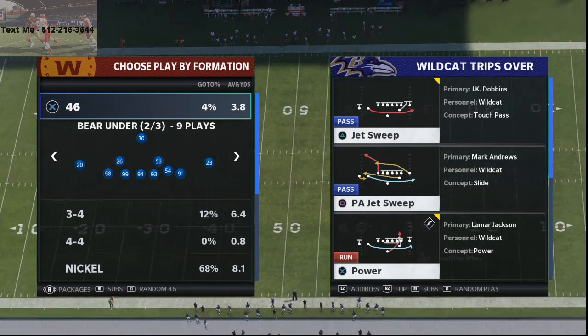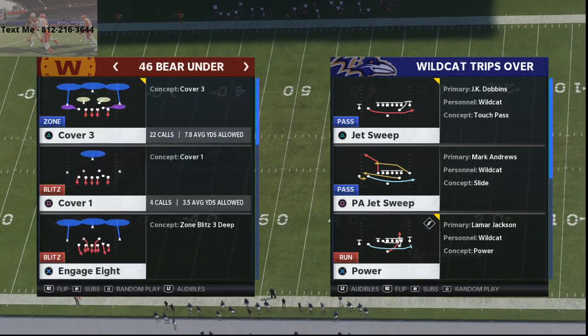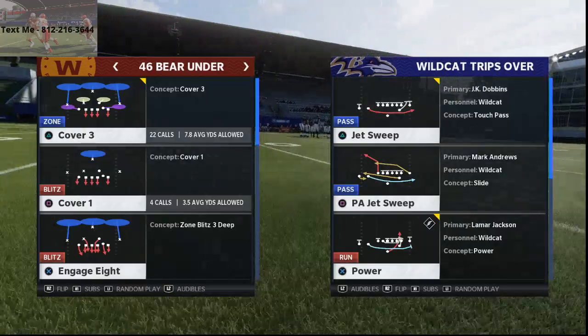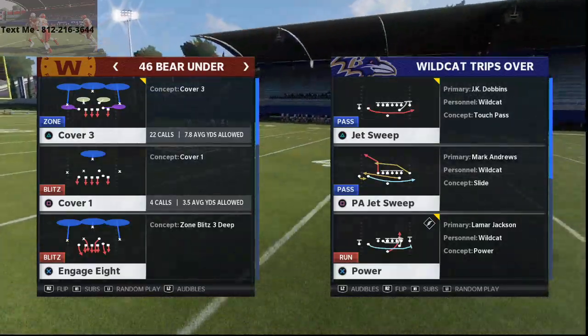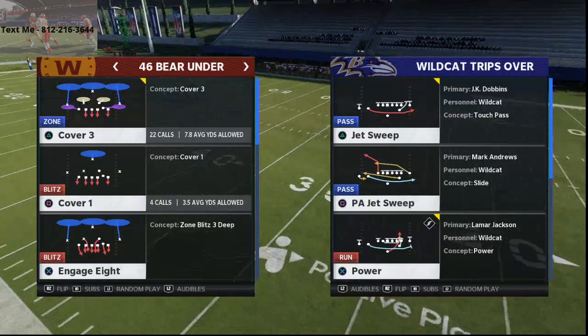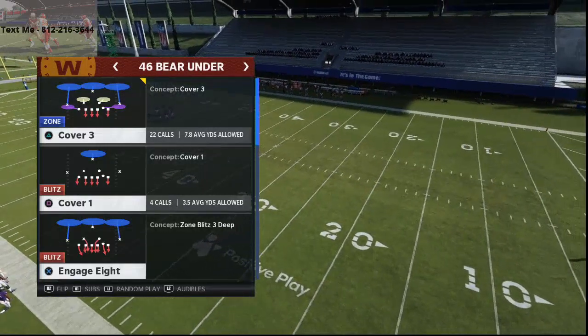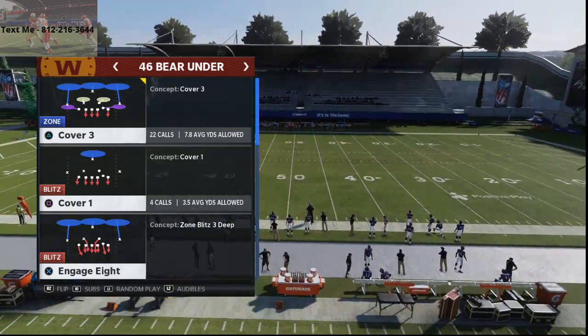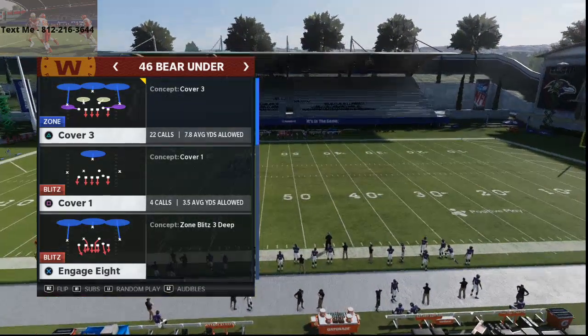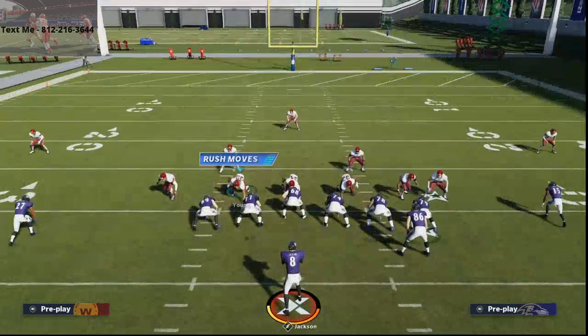Anyway, let's just get into this. 4-6 bear under — here's the setup. What I love about bear under is it's just so simple to run. I'm going to start with power and then we'll go to jet sweep. We're going to run QB power because I think that's the better of the two runs. It doesn't really matter the play, but I personally like cover three. You could also do cover one. So we're just going to come out in cover three. The trick is to just use the safety.